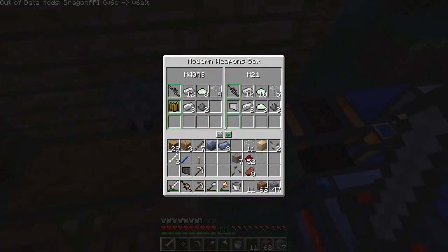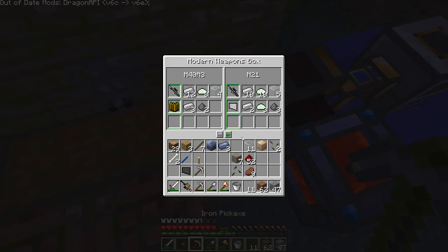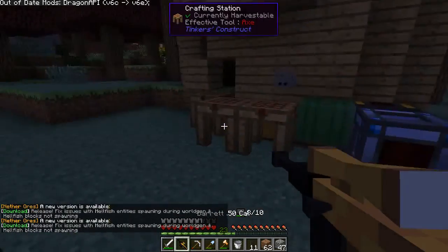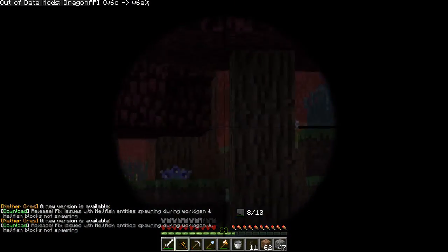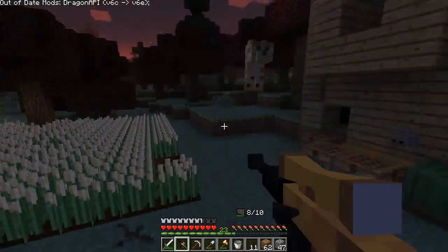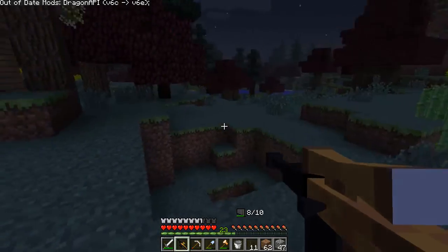I also made a modern gun box. I got the Barrett 50 cal, which is this one. And then I used the gun modification table to make it this color. It's really cool you could do that. It's like really accurate. It does a ton of damage, this one, because it's like a sniper rifle. Not all of them do very much damage at all, actually.